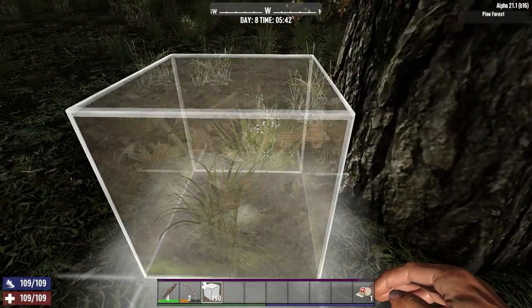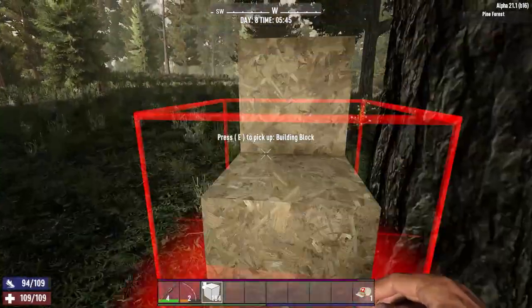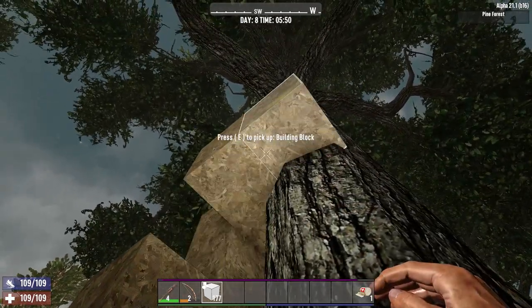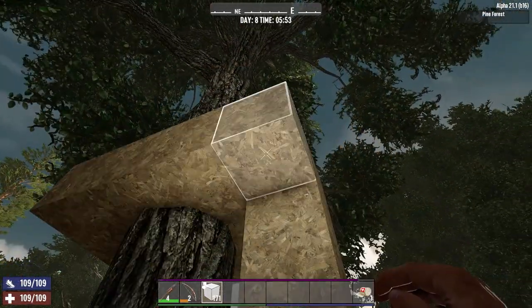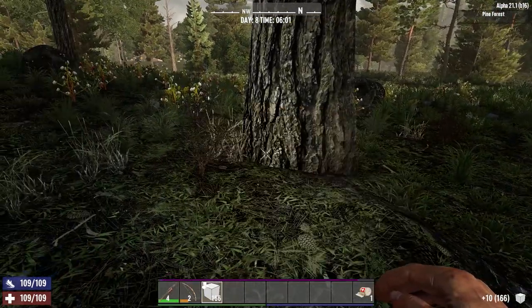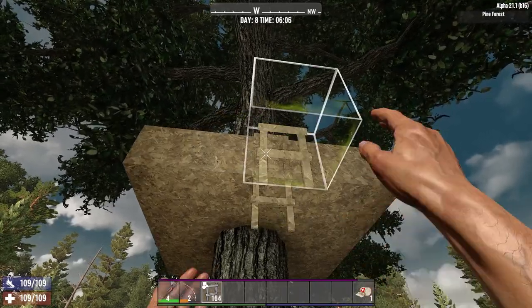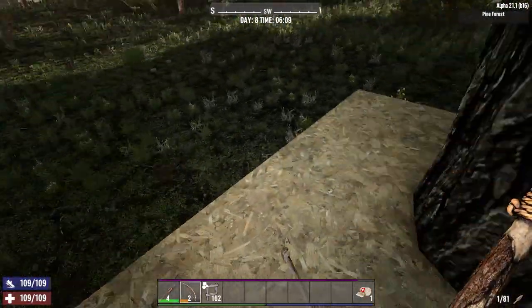Now, do you remember back at the start I said that in Alpha 21 you can't build a base directly off a tree? Well, it turns out that I lied. While you can't attach blocks directly to the tree itself, if we use a similar technique that we use to attach bases to the trader wall, it's possible to attach blocks to trees. If you first start with a wood frame pillar or staircase like this, it's possible to build a platform that remains attached to the tree even after the supports are removed. I don't recommend this as part of your design though, as if the zombies destroy the tree — which is effectively one huge cobblestone block with 1200 HP — then your base will come tumbling down. There is also the possibility that the Fun Pimps will nerf this since it doesn't seem to be an accepted method of building, but I'm including it here as in a pinch it's worth knowing, in case you want to use it somewhere in your designs.